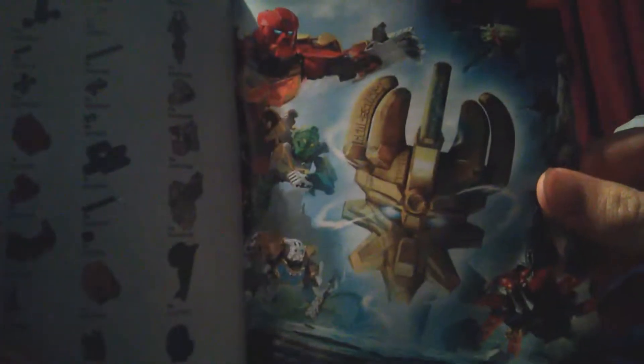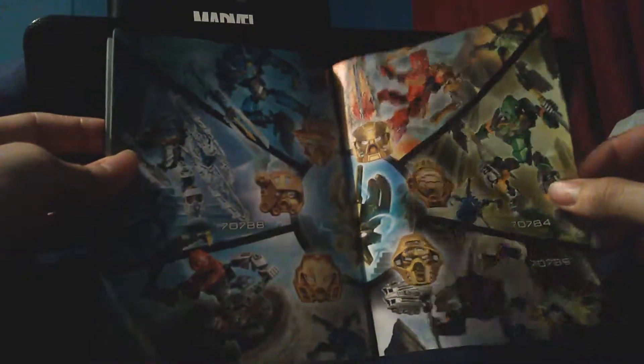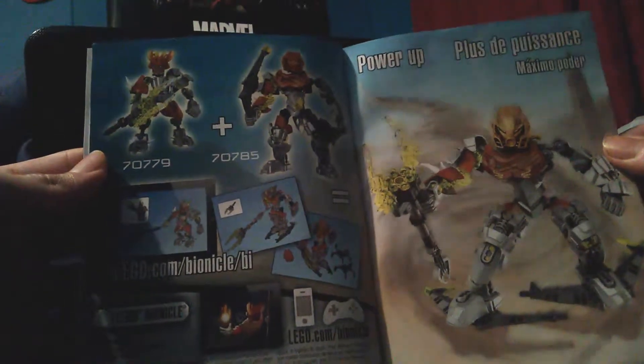There you go — that's when the skull spider takes over the protector of stone. Another little thing right here. Okay, the building process — let's see if we got anything new in the back. Pretty sure the other one had this picture too. The only difference is that this one's a bigger picture of the Toa. I don't think I've seen this one — probably was in there, I just didn't see it. Cool, cool, cool. Let's keep this bag open and see what you can do.